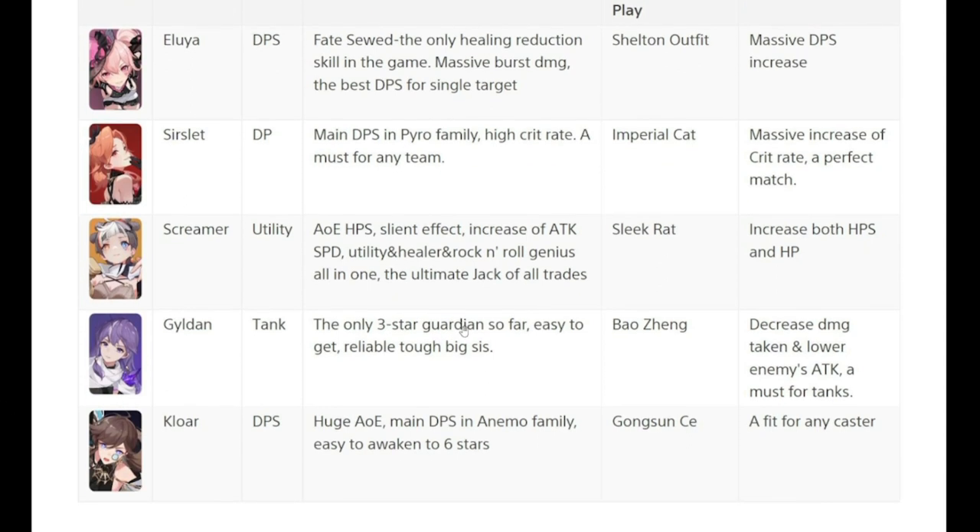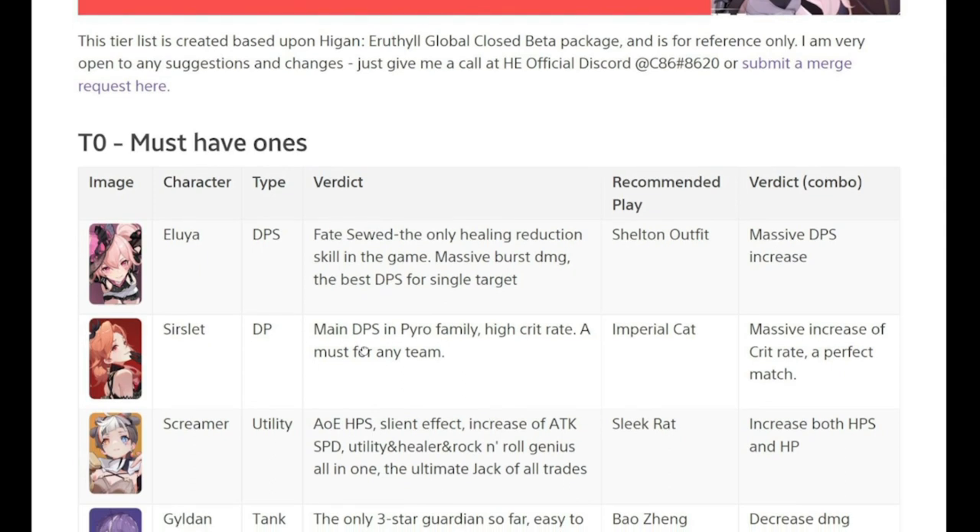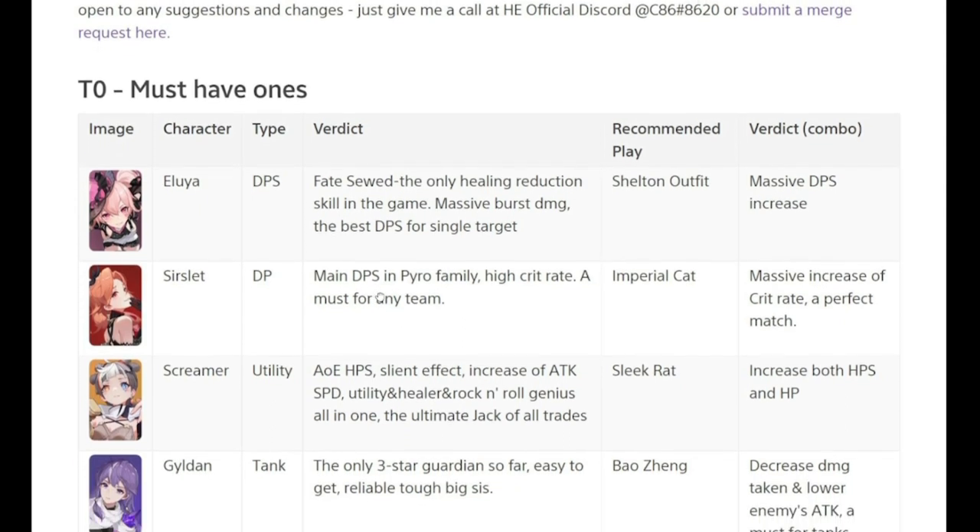It really depends on who you bring for DPS — those are your best bets for Tier Zero. I was able to use Clore as well, though not that much, although she is easy to get. Gildan is the best tank hands down for the game — I suggest you level her up. Screamer I haven't tried out in the previous CBT, but these are the ones you should definitely have.